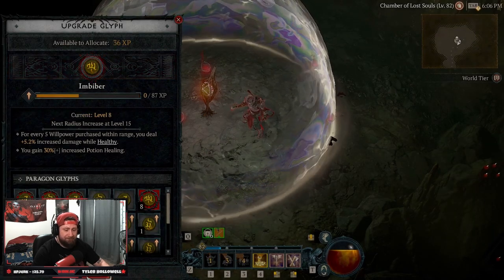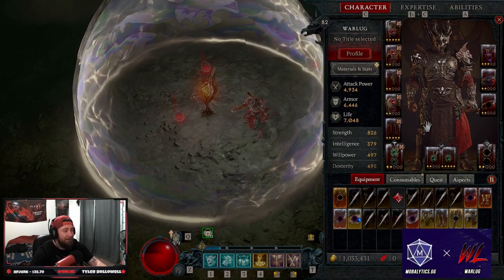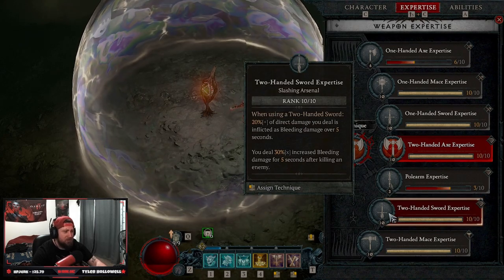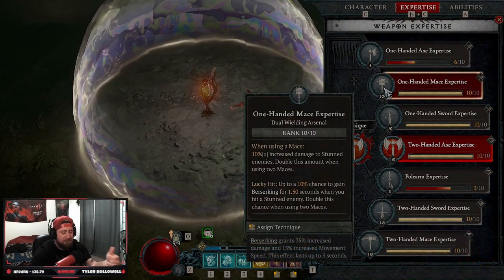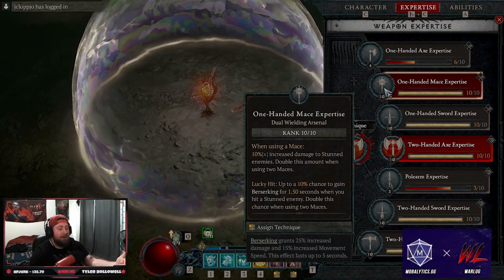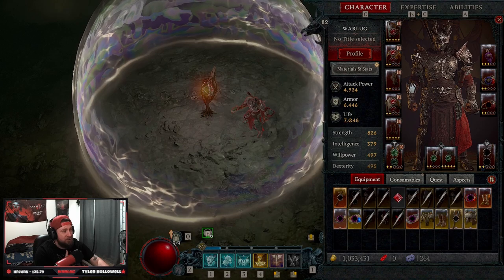Let's get this to level 15. As you can see, Double Swing is an absolute powerhouse of a build — we don't even have everything leveled up and we're missing some gems. Our expertise is going to be Two-Handed Axe, though you could opt for Two-Handed Sword. With two one-handed maces we get 10% increased damage against stunned enemies and double that to 20% because we're using two, plus a chance to gain Berserking on lucky hits against stunned enemies. All our enemies are always going to be stunned, so this build is absolutely insane.